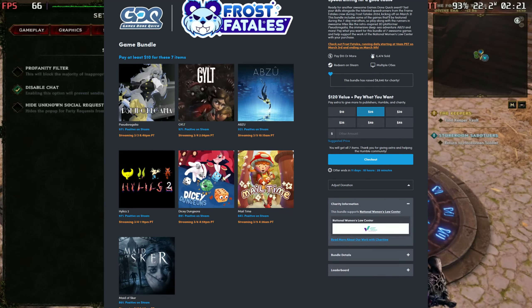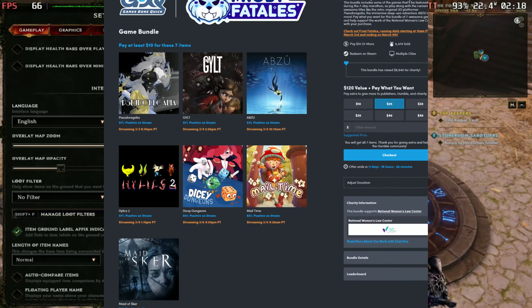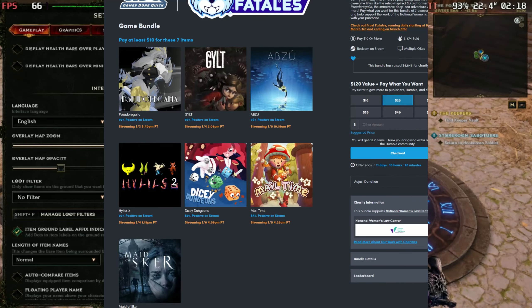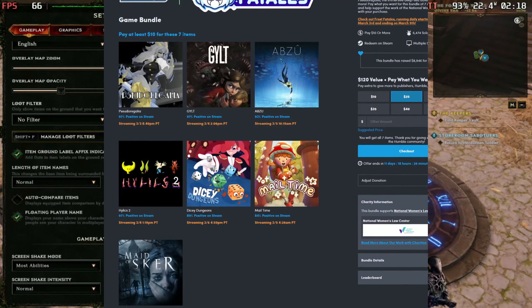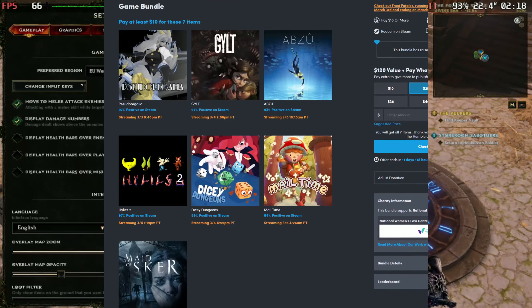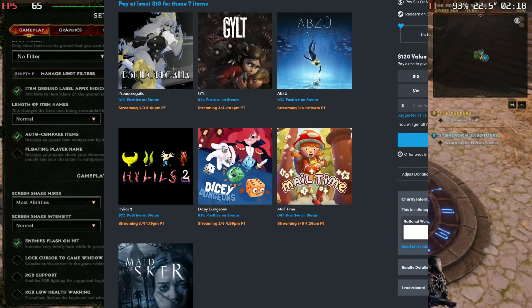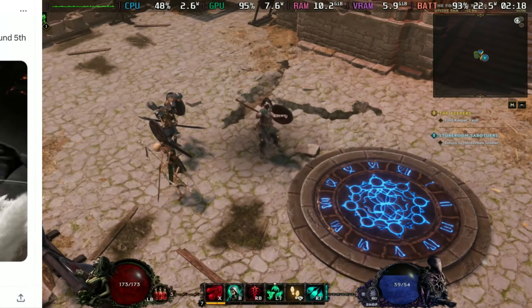Next on the list we have a Humble Bundle deal titled the 'Frost For Tales' bundle. It has a lot of playable and verified games for the Steam Deck — you can get games like Pursuit of Regalia, Guilt, Abzu, Hillock 2, Dicey Dungeons, Meadow Time, and Made of Seeker. A lot of these games are great on the Steam Deck, so definitely check it out. I'll post the link in the description.